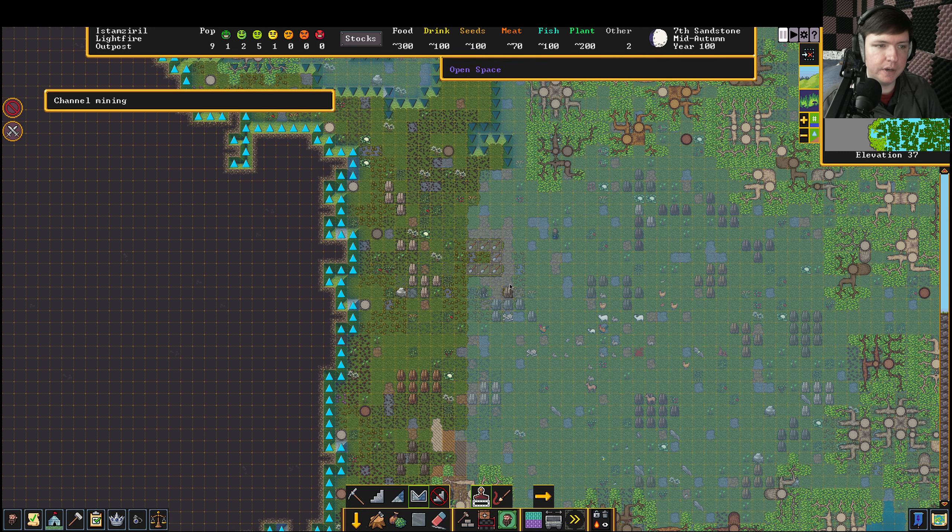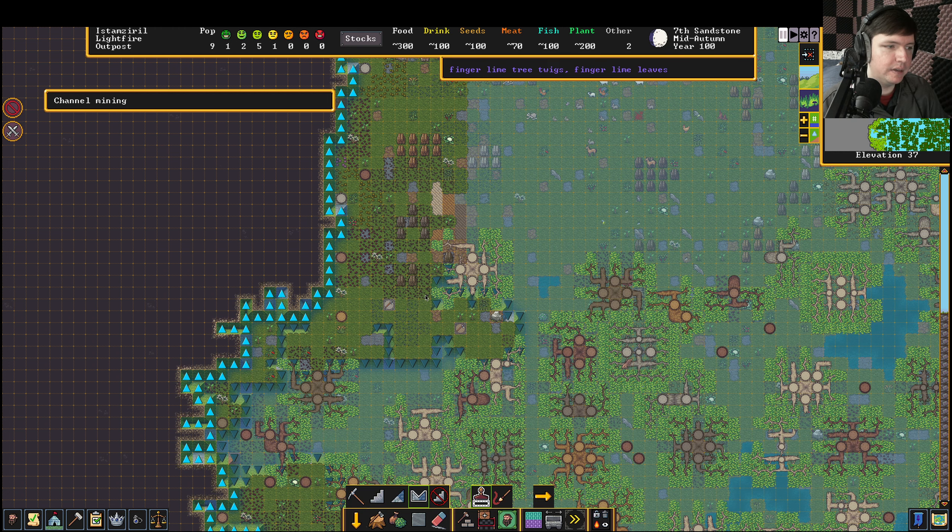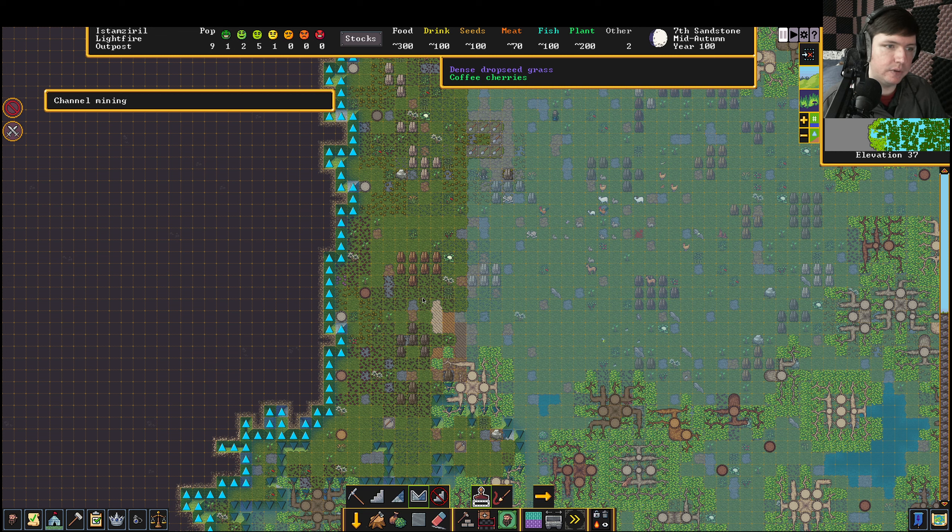Let's channel here. We're going to have to build a ramp to get up here because if we just dig this tile out it'll collapse — although since it's only one tile big that might be fine.